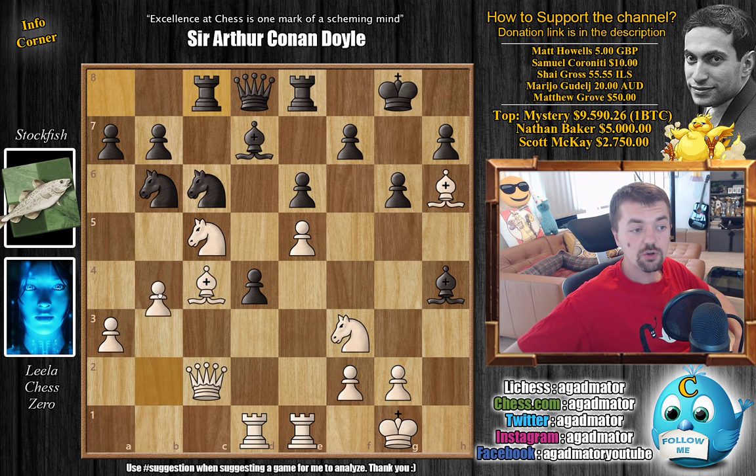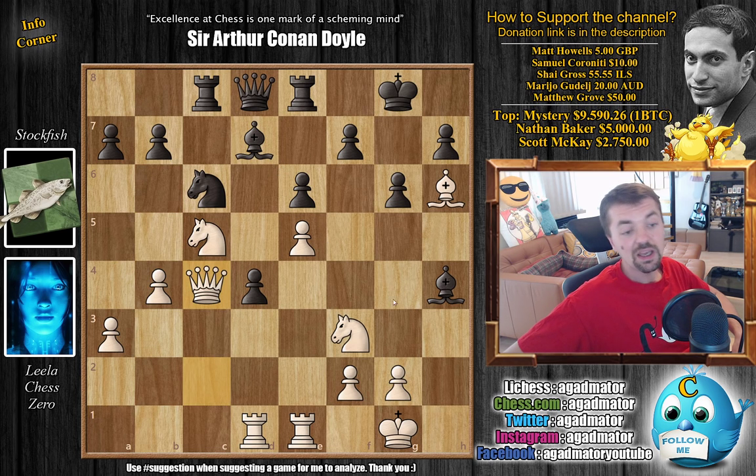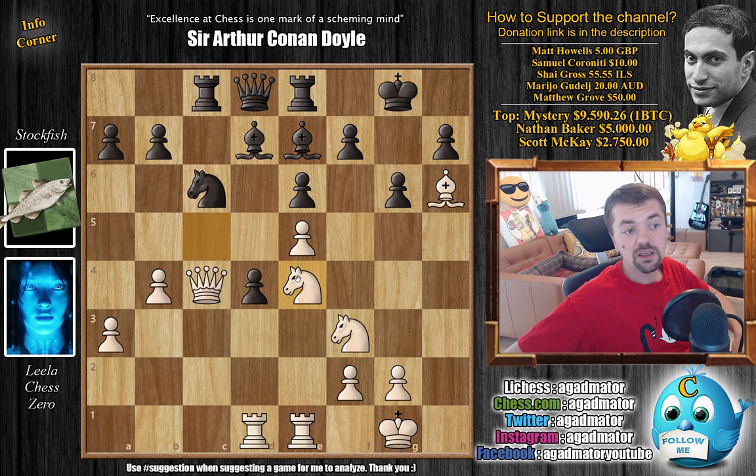Instead, Leela just goes b4, and here we have knight captures on c4, queen captures on c4. So you constantly don't have to worry about this bishop on h4. Bishop back to e7, attacking the knight on c5, and knight to e4 — which makes sense. This pawn covers both squares, so you can go knight d6, you can go knight to f6, and so on.